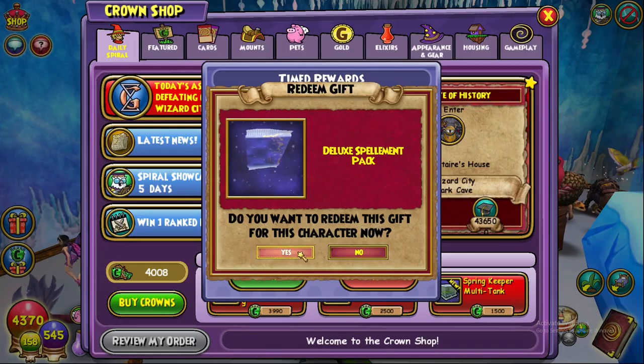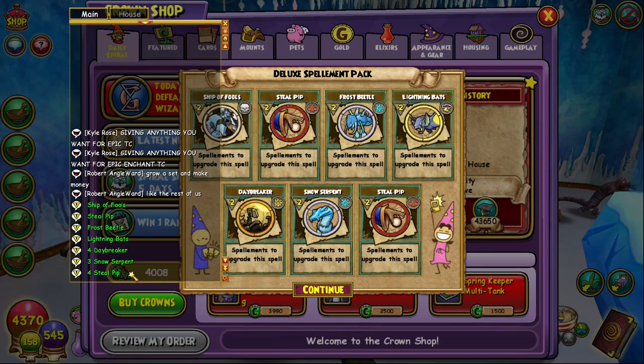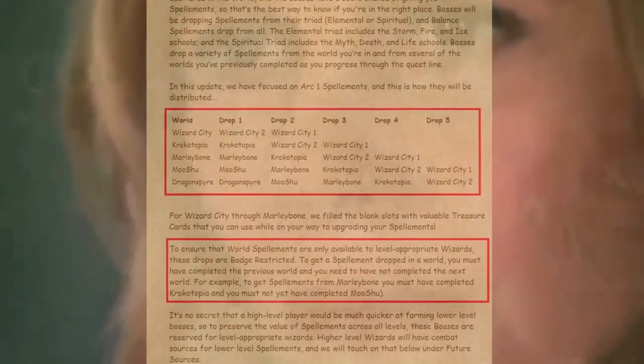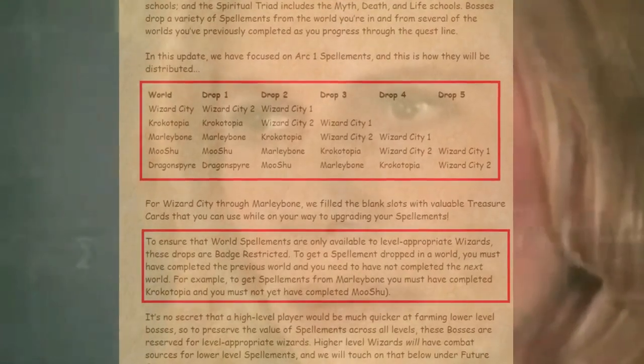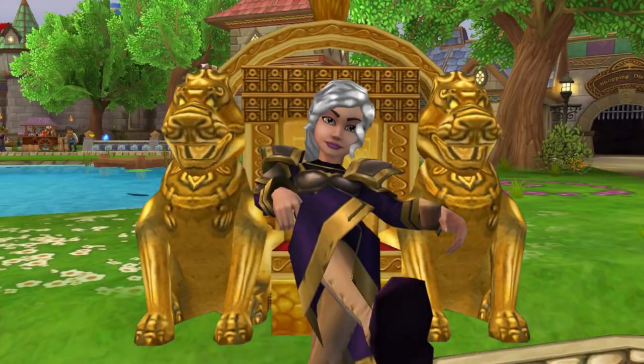The tricky thing is, there's a bunch of different ways to acquire spellaments, but it can differ widely depending on your level and how far you've progressed through certain worlds. This makes the whole thing a puzzle where you're trying to figure out which world to farm in based on whether or not you've finished the next world in a sequence, your badge status, and whether you're past a certain point where you can no longer farm for lower ranked spellaments.